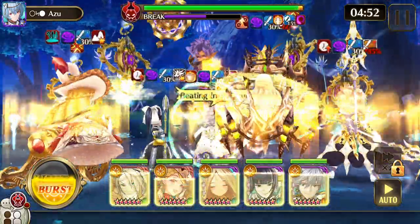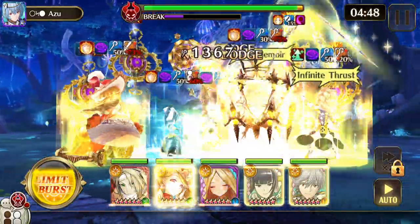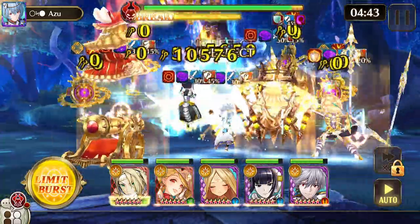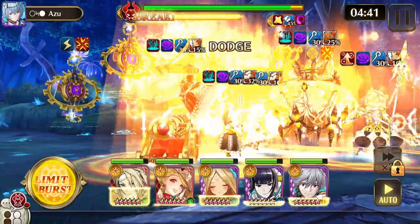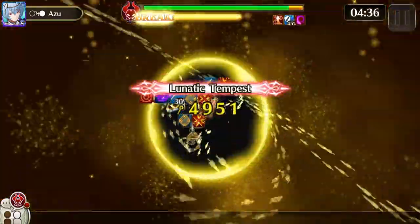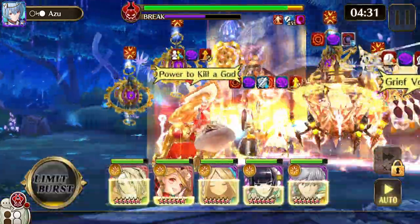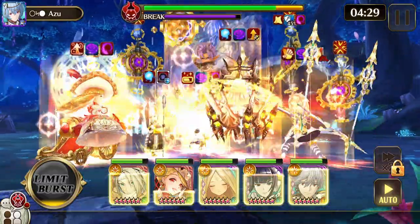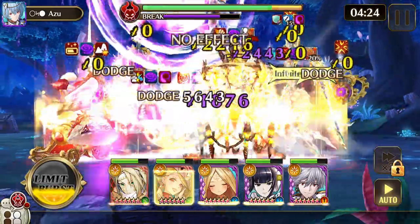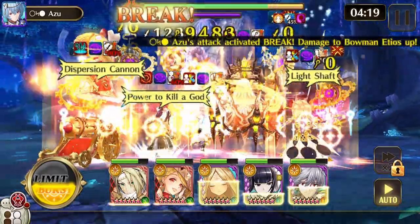Bowman Eteos is in the ranged rogue class, is an elf, and is considered to be grounded. His action skill does dark attack damage to the two front enemies, ignoring shields and barriers, as well as dark attack damage to the three front enemies that also ignore shields and barriers, plus shadow bound for three turns to seers, elves, and beasts. He also grants himself sure shot and faint for three turns each.